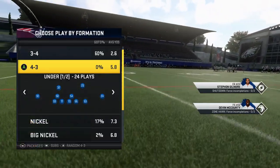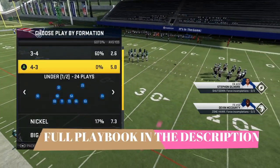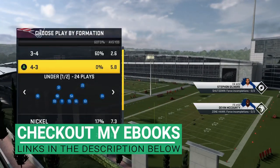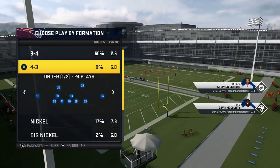Today we're in the New England Patriots playbook. The reason for that is simple — the New England Patriots is one of the few defensive playbooks that has 4-3 plays as well as 3-4 plays. There's not a lot of playbooks like that; maybe the Panthers are the only other one, but even they don't necessarily have this combination of plays.